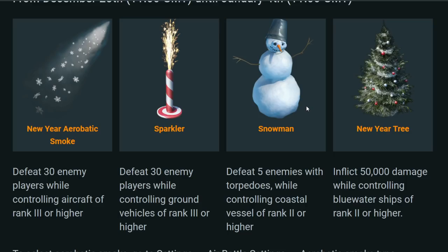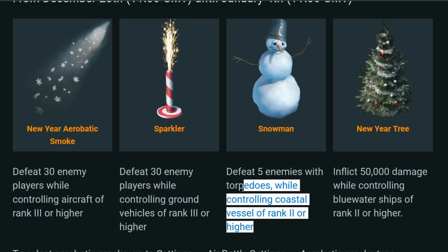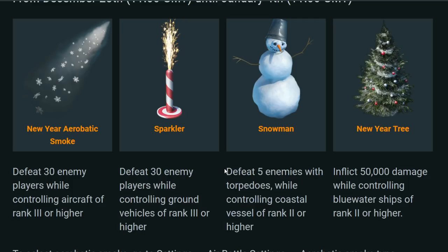Next, there's a snowman decoration — a naval one. You need to defeat five enemies with torpedoes while controlling coastal vessels of rank 2 or higher. This one might be a bit harder since most torpedo kills come through aircraft, but it's definitely doable. You get a cool snowman with a bucket on his head.